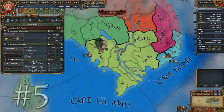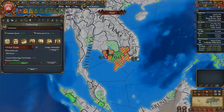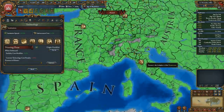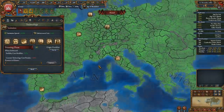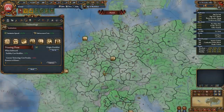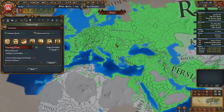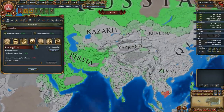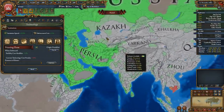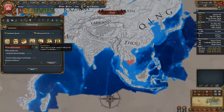The next tip is critical for countries outside of Europe: institutions. This mechanic spawns every 50 years and substantially penalizes the technological growth of nations geographically distant from their point of origin. Institutions almost always spawn in Europe — the Renaissance is guaranteed to spawn in Italy, colonialism likely in Spain or Britain, the printing press in Germany — meaning nations in Africa, Asia, or the Americas are more or less forced to be technologically backwards. Without intervention, it might take hundreds of years for an institution to reach you, dooming you to colonial exploitation.